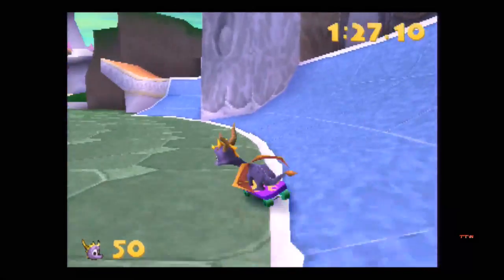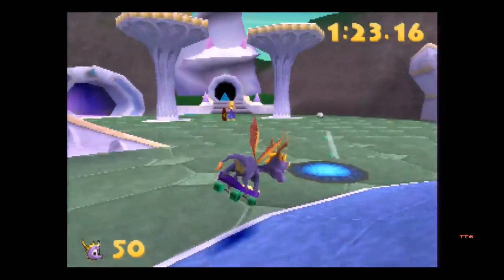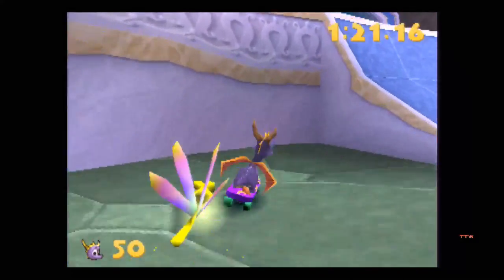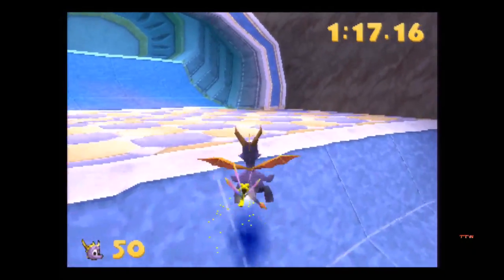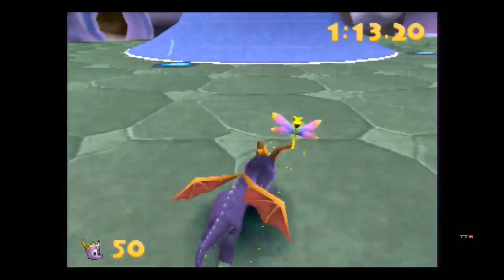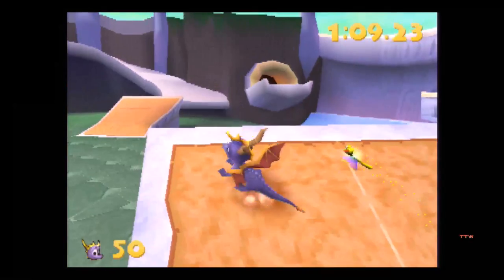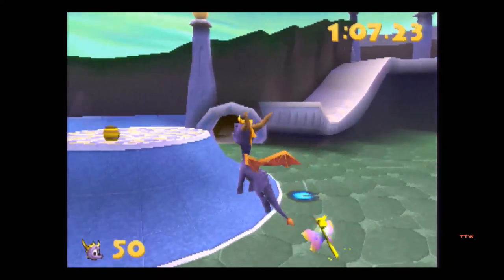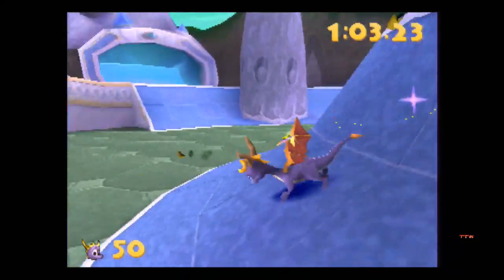I wanted to mess up on the ramp so I could get stuck there. I really honestly hate this spot — trying to get all the gems here, because it's so hard to get up on there. Get up on that spot, please. Just for some reason, blue. Thank you, Sparks — sparkly dog.